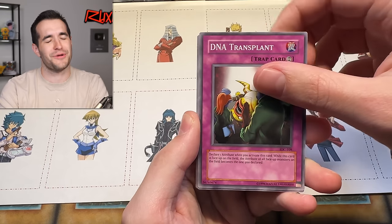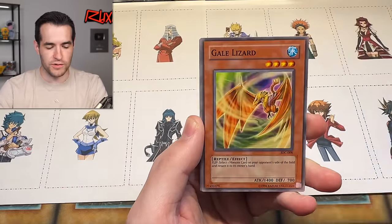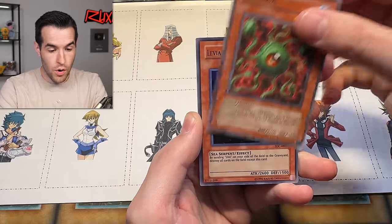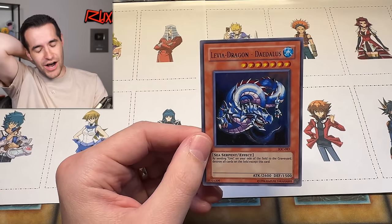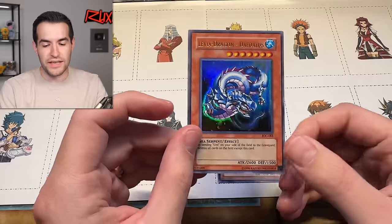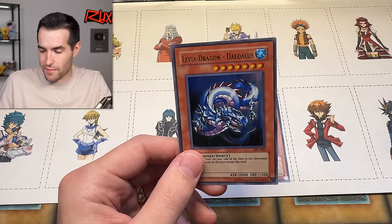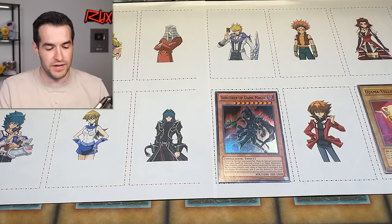This is a 2017 pack. DNA Transplant — that OJama-looking card isn't actually an OJama. Chaos Greed, Torpedo Fish, Crimson Ninja, Primal Seed — so far six points. Gale Lizard. We want to get 60 for you guys to win a Duelist Genesis pack. OJama Yellow! Lacunga, Levia-Dragon Daedalus — that's a four pointer! Who used Levia-Dragon? It's gotta be Mako, but Mako's not on the board, so we can't use it. I'm going to put OJama Yellow on Chaz just to get something on him — he'll be one of the harder ones. That puts us at seven points.